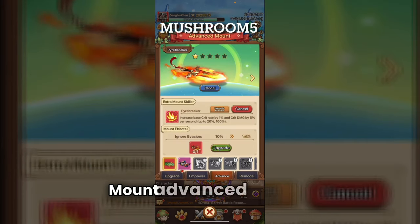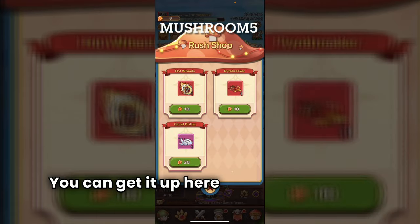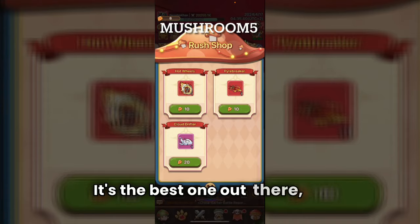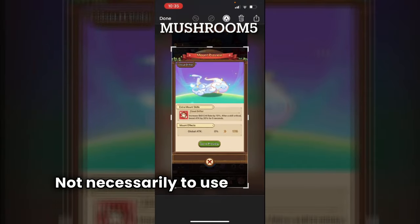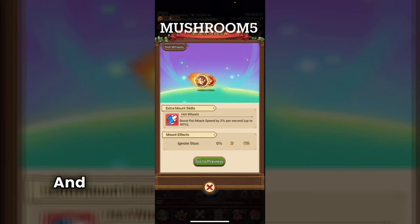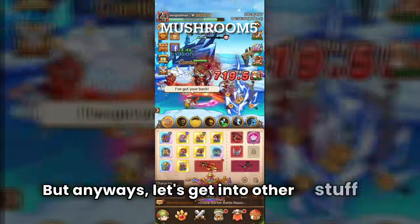For advanced mounts, the best one for archers right now is available in the Rush Event shop — that's the one you absolutely need. You also want to own a second mount not necessarily for battle but for its passive skill of 10% attack, which works all the time. A third mount option is good for ignoring stun if you end up going against mages.